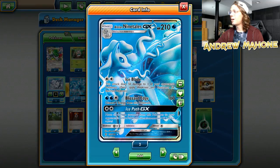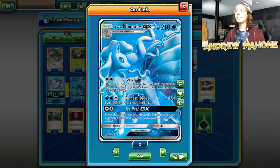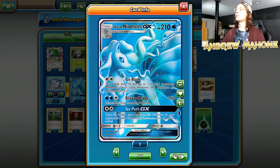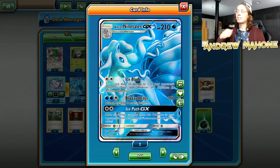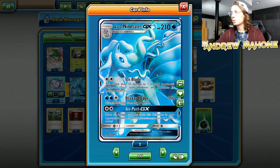We have Ninetales GX — awesome with that Ice Blade attack, which does 50 damage to one of your opponent's Pokemon of your choice. You snipe 50 while you're Feather Arrowing things; that really adds up quick. Ninetales is also a tank because it's got the Ice Path GX attack, which allows you to move all the damage counters from this Pokemon onto your opponent's active Pokemon — a really great GX attack. It also costs just a double colorless energy and it slows your opponent down because they can't hit into this thing or else they're just going to get Ice Path right back, giving you more time to pile on Feather Arrows.